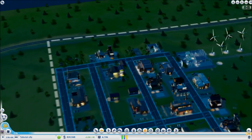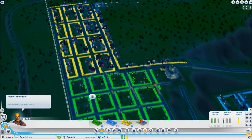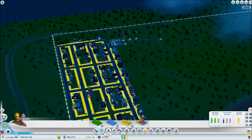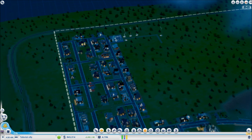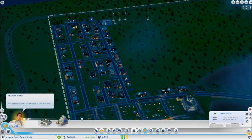You can also add a train here for transportation — we'll get to that in a bit. There are a lot of people wanting industrial zone expansion right now, as indicated by the yellow demand, but we're not going to worry too much about that right now.